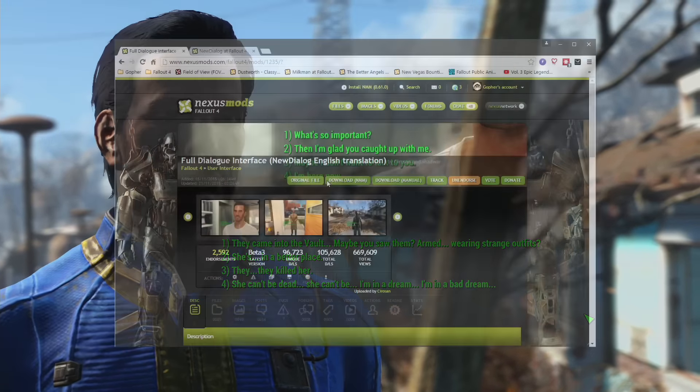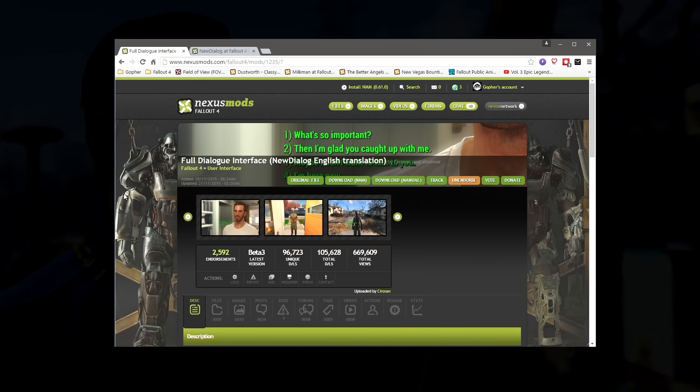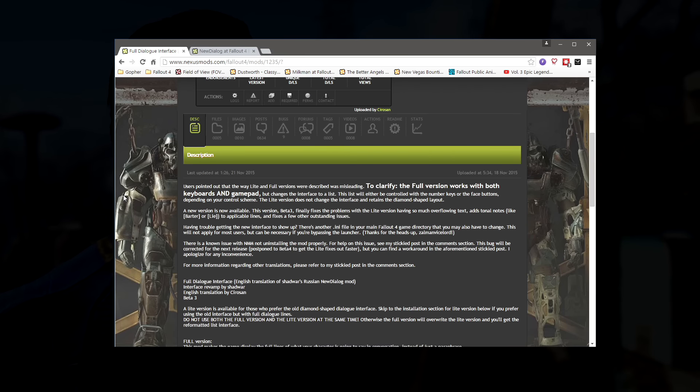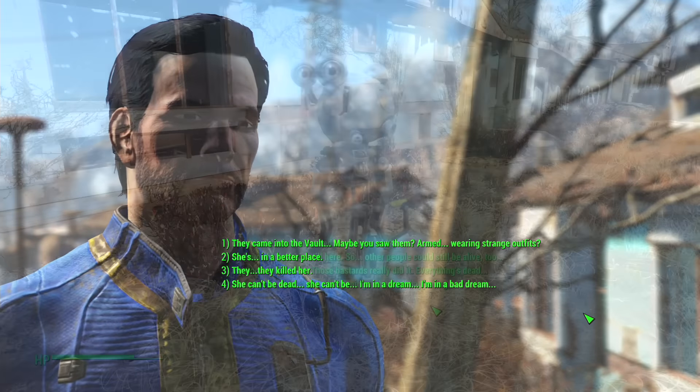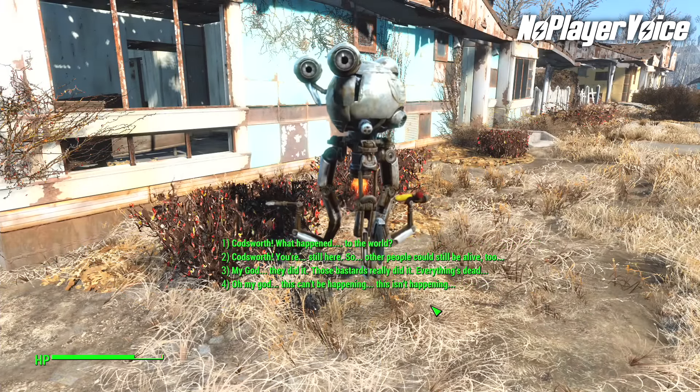The first mod I'm going to show you may be my favourite mod for Fallout 4 so far. It certainly went straight onto my must-have mod list. Fallout 4 has a much simpler dialogue system than previous games. You seem to be limited to four choices. You control it via the mouse or the arrow keys, and the description of what you are going to say is not actually a complete repetition of what you will say.